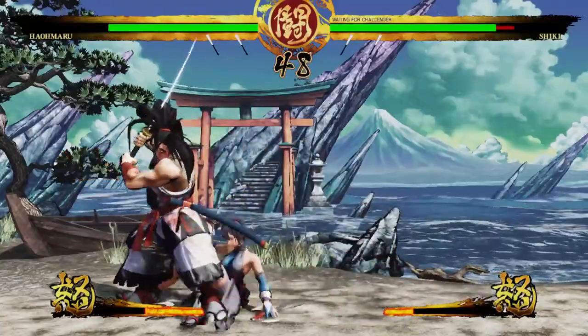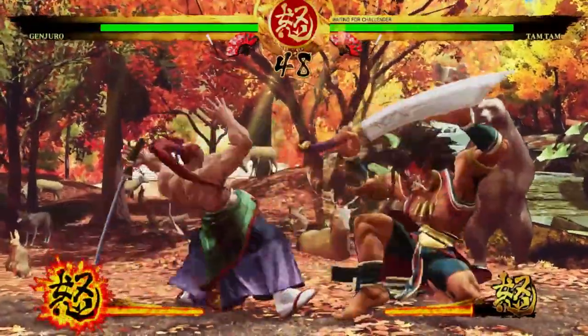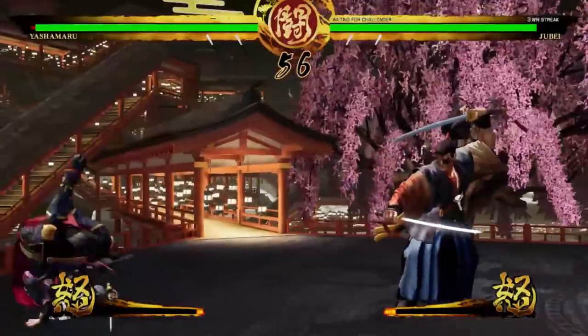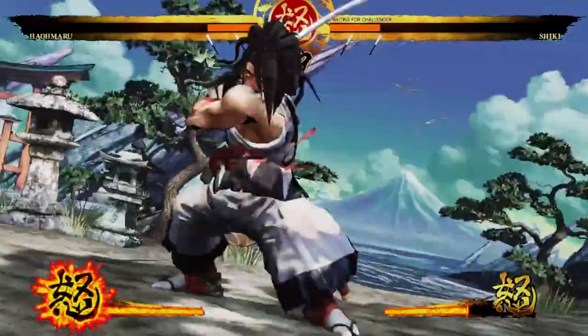Samurai Shodown strips away the lengthy combos, juggles, block strings, frame traps, and other high-level fighting game techniques, leaving a game that is laser-focused on careful positioning, reading your opponent, and brutally punishing their mistakes.